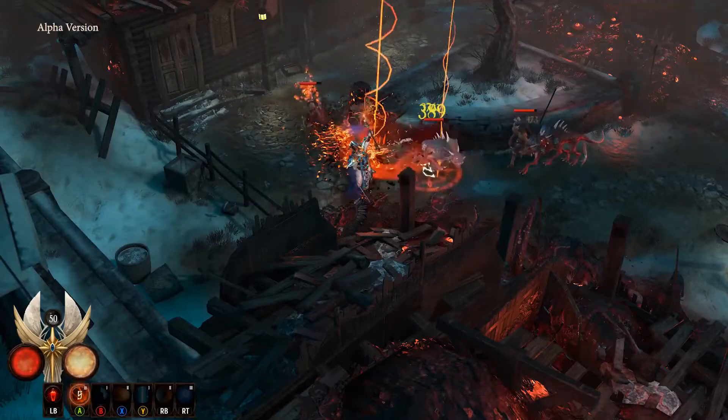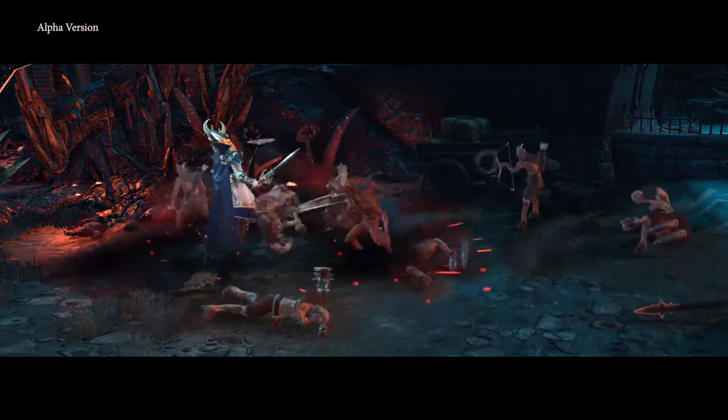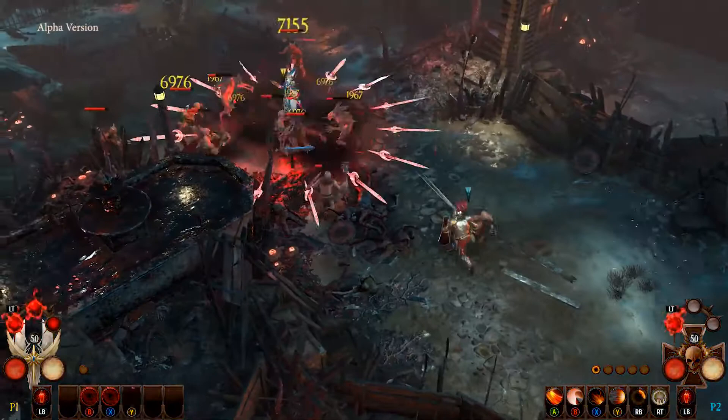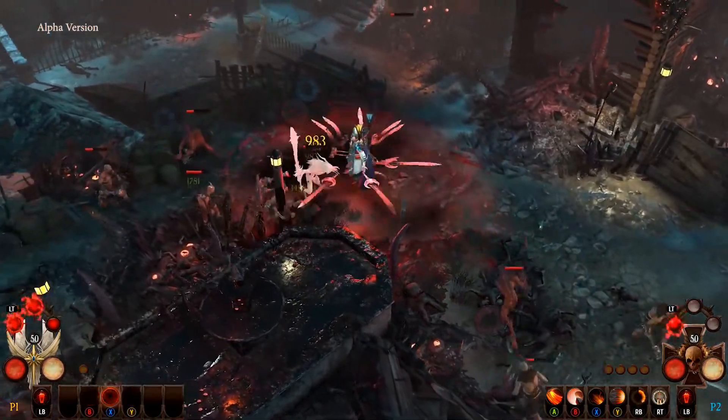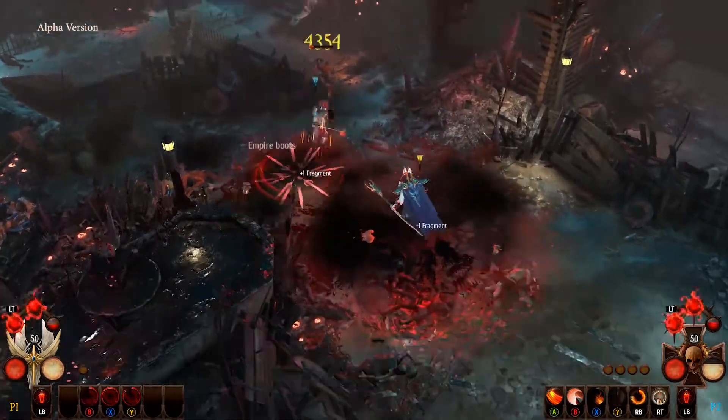But if that's not enough to crush the threat of chaos, then he can activate his bloodlust abilities. With these exceptional new skills, you can activate devastating new spells for a short period of time — especially handy during boss fights.